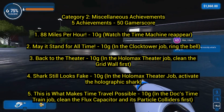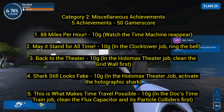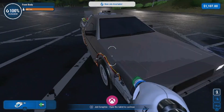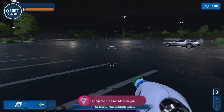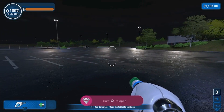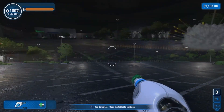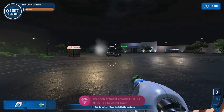Category number 2: miscellaneous achievements — 5 achievements for 50 gamerscore. Number 1 is '88 Miles Per Hour' for 10 gamerscore: watch the time machine reappear. After you clean the DeLorean — the time machine Marty McFly uses in the movie — it will go into the future and disappear. Just wait about 30 seconds to a minute and it will reappear. As soon as it reappears you'll get that achievement, so make sure you don't quit out after it disappears.